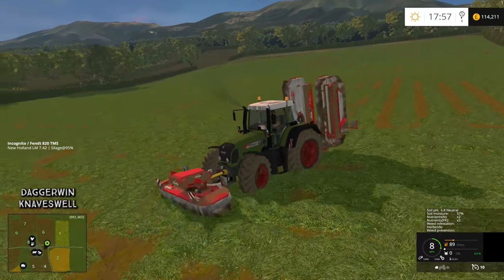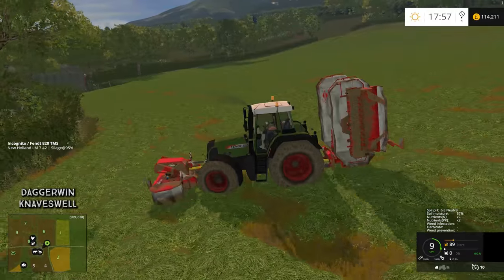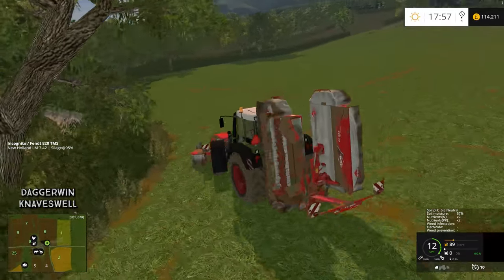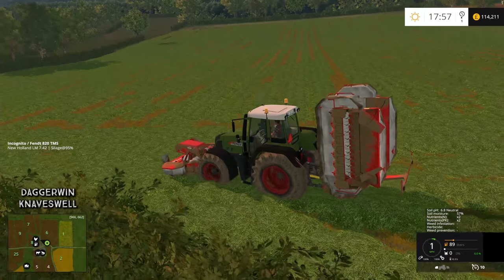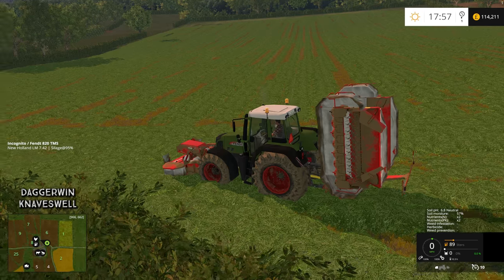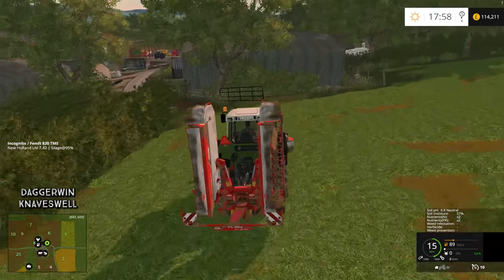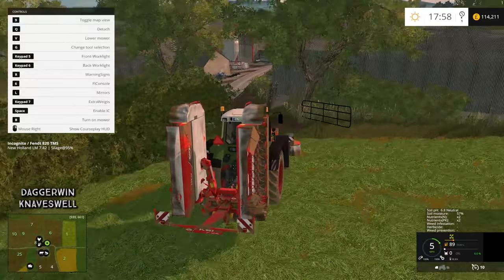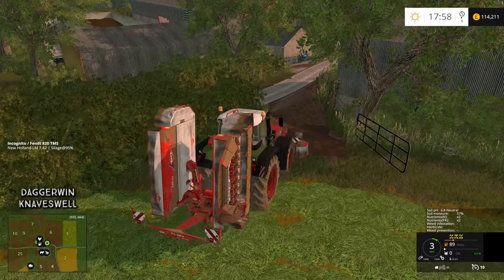And there we have it — the field is done. When we hit the really weedy spot in the middle, we had a really bad yield. It became clear because the amount of grass the mower dropped was considerably less. It just shows you how, when running a soil mod, it's so important to keep on top of your weed killing, because otherwise it's going to wipe out your crop, even if it is just grass.